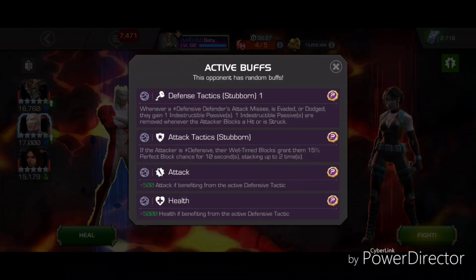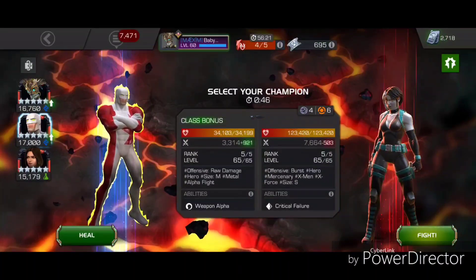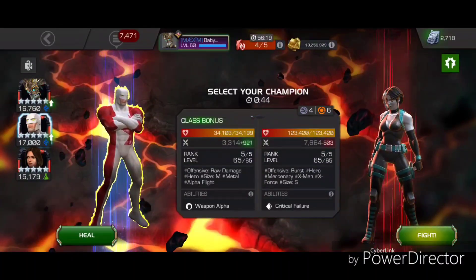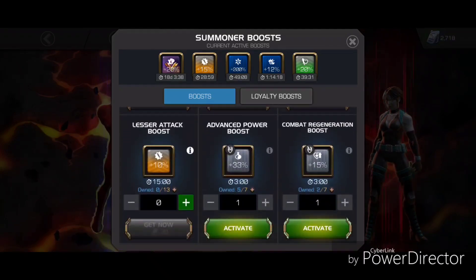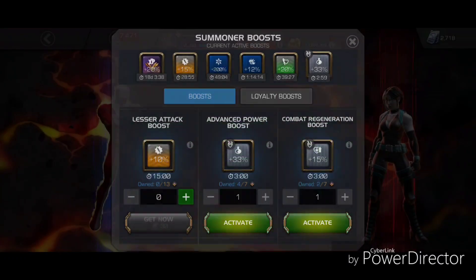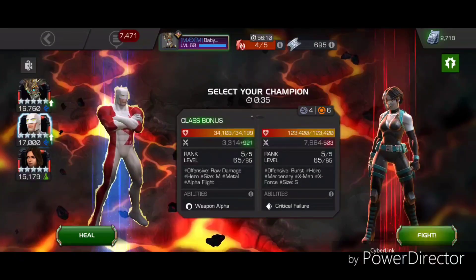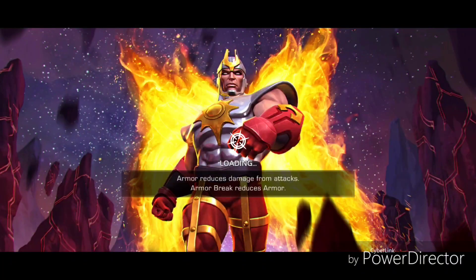I'm going to be using Guardian. This is a bit troublesome because of the Kinetic Transference, so I really have to be on my P's and Q's. The good thing is I don't have to look out for Stubborn. I'm going to try this with an advanced power boost and try to take advantage of Guardian's abilities.